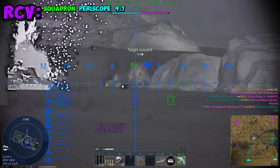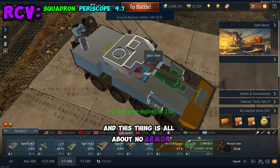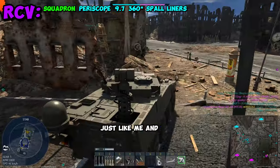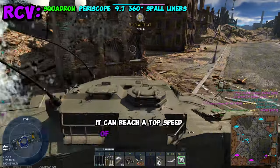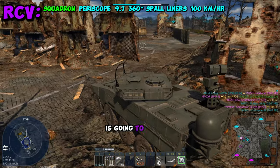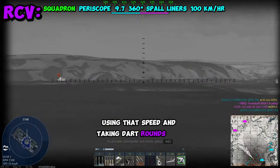This is a 9.7 light tank placed in the Japanese tech tree at rank 7. This thing is all about no-armor-best-armor because it has spall liners literally everywhere. It can reach a top speed of 100 kilometers per hour in realistic battles. A majority of your playtime is going to be just running around the map being a menace, using that speed and taking dart rounds like nothing.